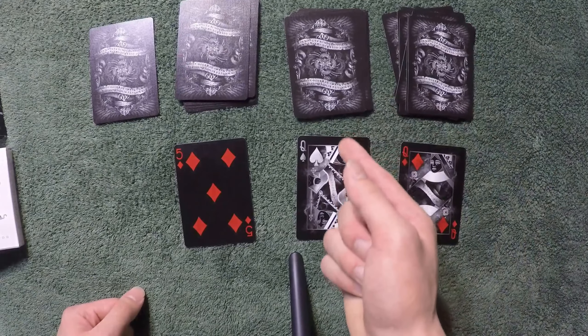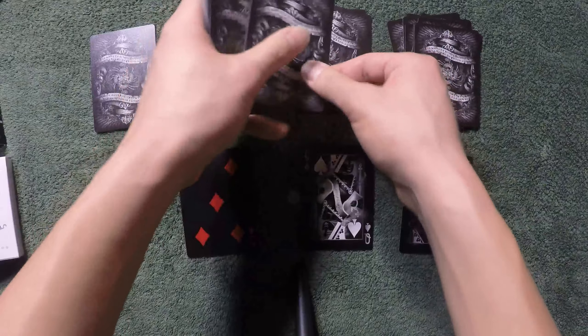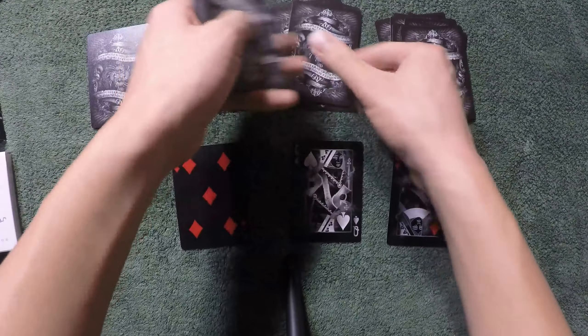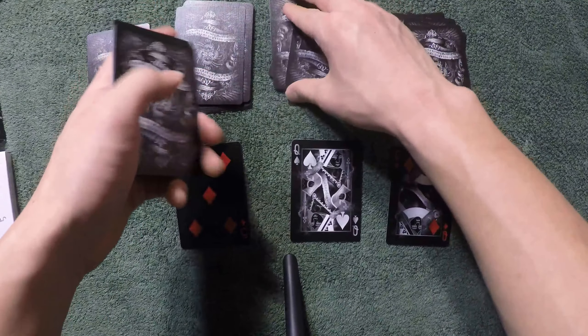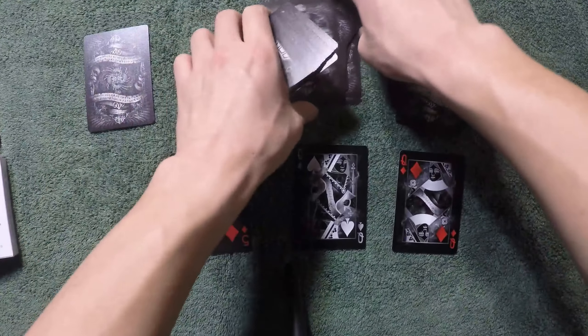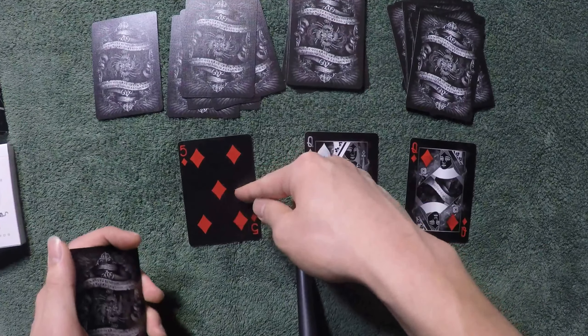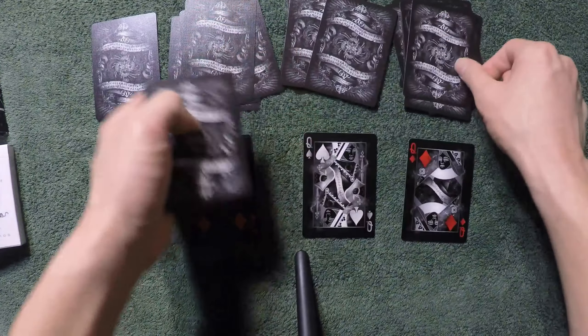And then he or she will do the same for this one — 12 cards there: 1, 2, 3, 4, 5, 6, 7, 8, 9, 10, 11, 12. And deal one card here and another one here. And do the same thing with the very last pile: 1, 2, 3, 4, 5, because it's 5 of diamonds. Deal one card here and right here.